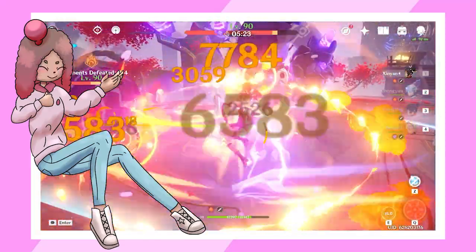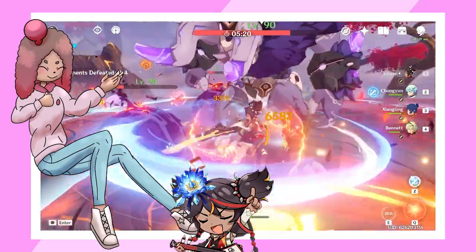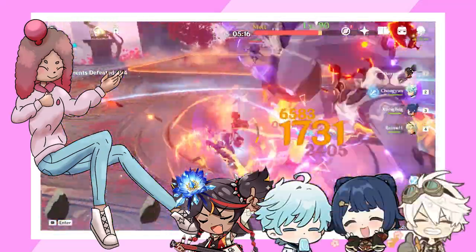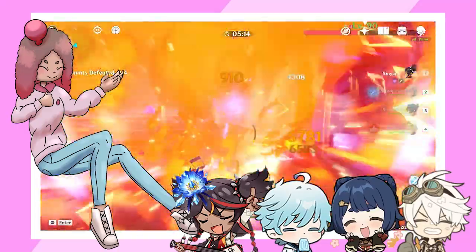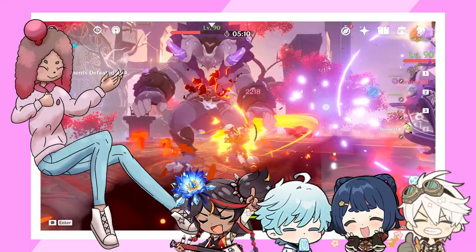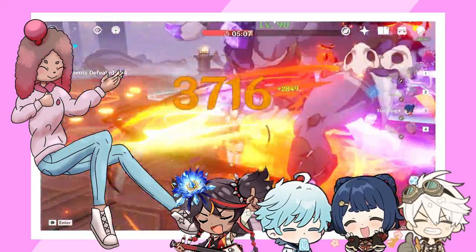There's one last team comp I want to mention — Cryo DPS Sunyeon. You can run Sunyeon with the Blizzard Strayer set, pair her with Chongyun, tap Xiangling, and a non-C6 Bennett, and you've got a unique spin on the classic national team. If you try out this team comp, please tell me about it in the comments — I'd really love to hear about it.